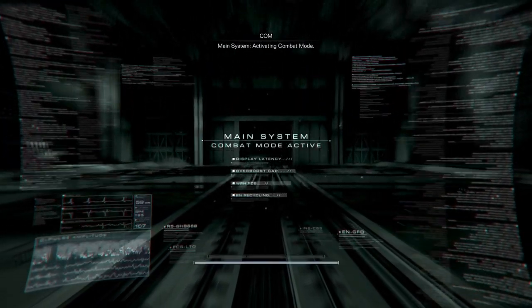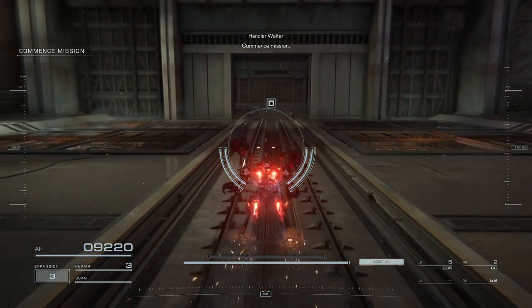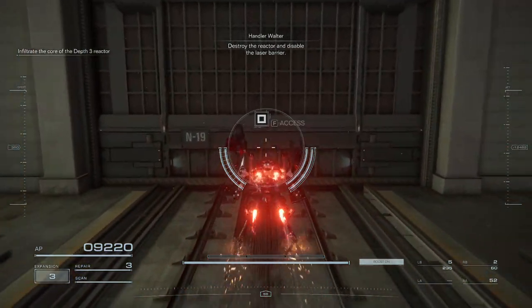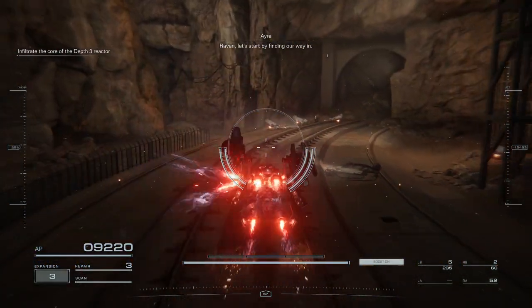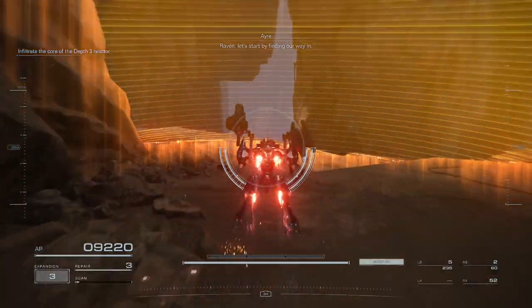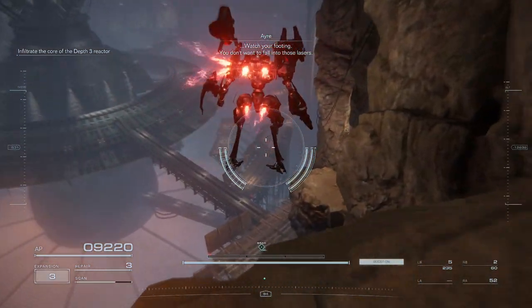Main system activating combat mode. Commence mission. Destroy the reactor and disable the laser barrier. Raven, let's start by finding our way in. Watch your footing — you don't want to fall into those lasers.